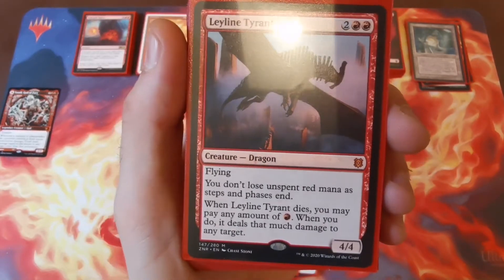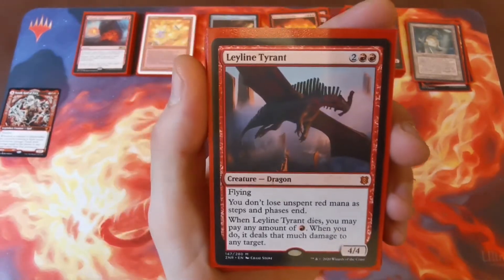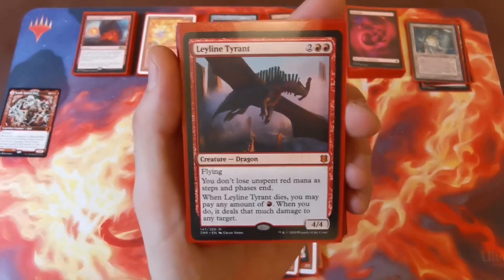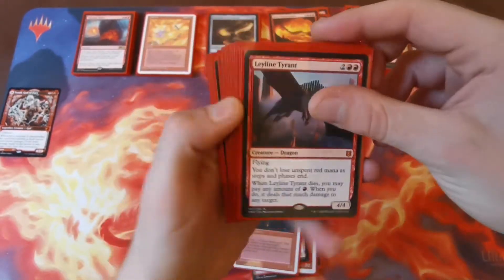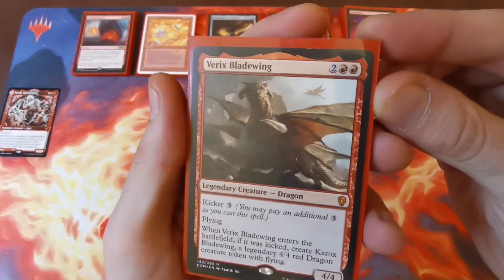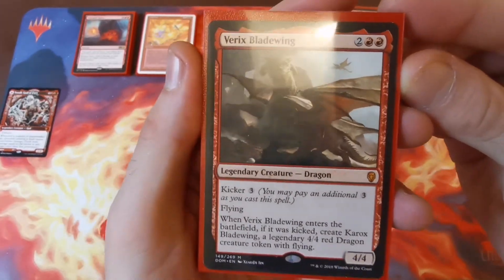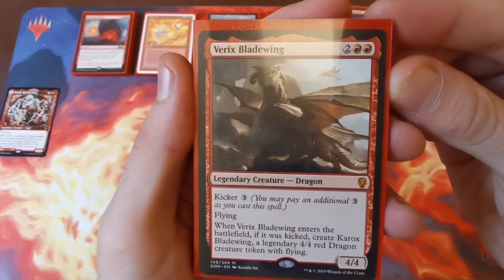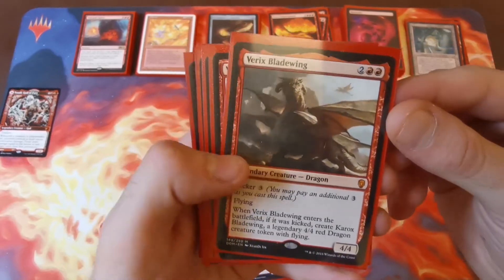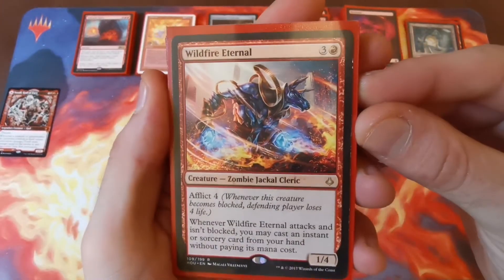When Leyline Tyrant dies you can pay any amount of red mana and it deals that much to any target — with all that red mana open, Toralf is going to ping it all around until there's nothing left. Next is a Legendary Greech Dragon — four mana for a 4/4 flyer, and you can kick him for three to get another 4/4. Mainly in here because he's legendary so he can hold the hammer, though there are probably better options.